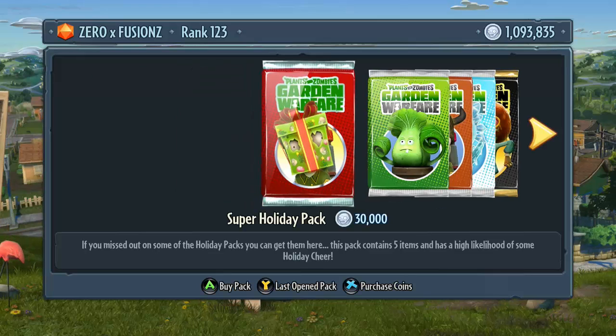We are going over to the sticker shop and you can see here we have the super holiday packs. These cost 30,000 coins and you get five items in each one. The items are what you got every day in December up to the 25th — one pack a day — and in that pack you got a Christmas item like a Christmas hat for your character, or consumables such as the cariboum, the snowshoom, or something like the Christmas tree brown coat.